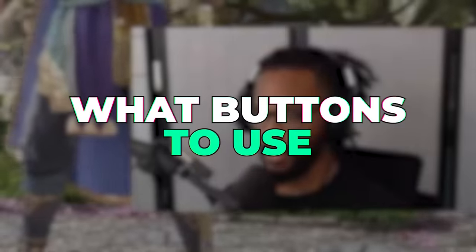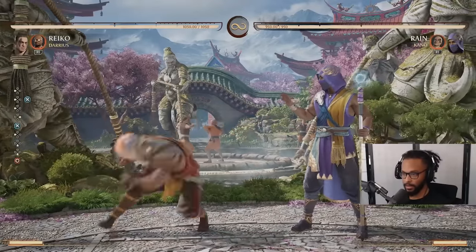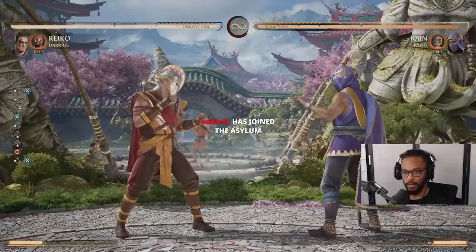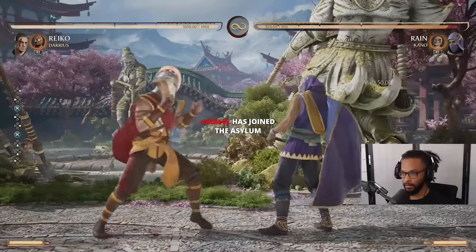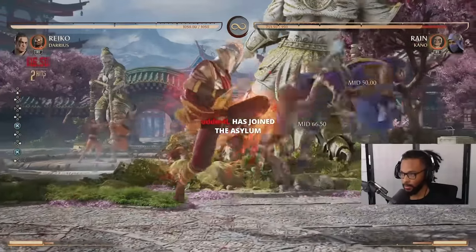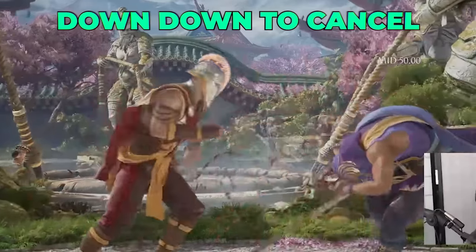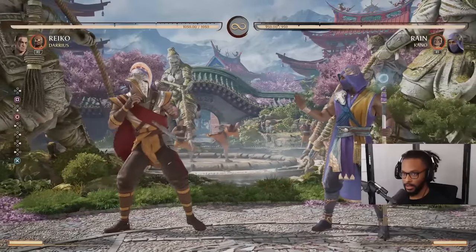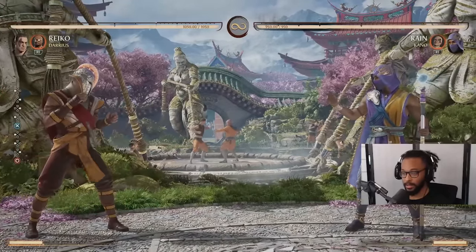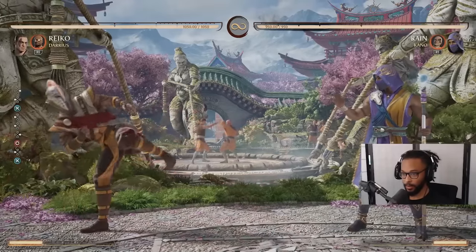His best buttons — a lot of what I use — I use this footsie button a lot. I use down four. Back three is the king, the king punisher button. I like sticking it out and seeing if it clips something. If I see it clip a leg or a button, or I just see them get hit, I hit-confirm into a knee — full combo. If I don't see it hit, I just cancel it. The only thing this button is weak to is people jumping, but Reiko has stand four, which is a busted anti-air.